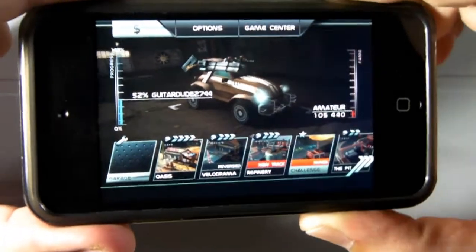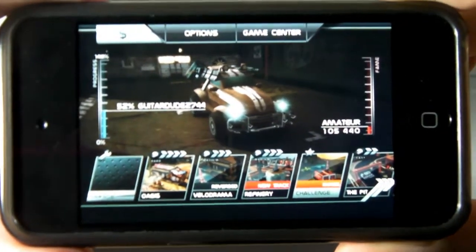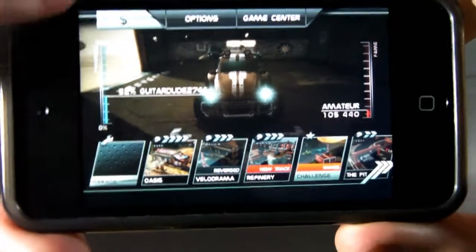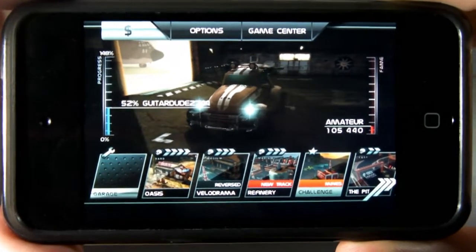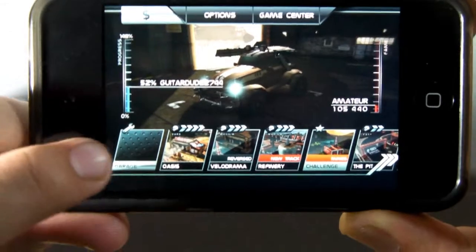After entering the application, you're going to see the logo of the developers, and then you're going to see the application itself. On the main menu, you are going to get the options with the money symbol, options, game center — which is interactable with the game center as most games these days are — and you'll have your levels and garage.